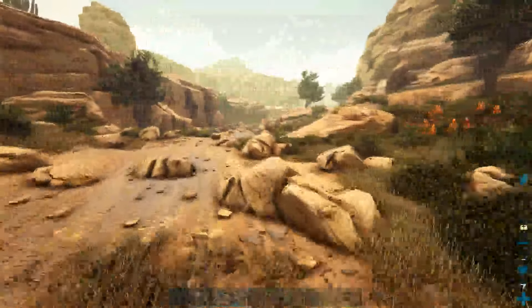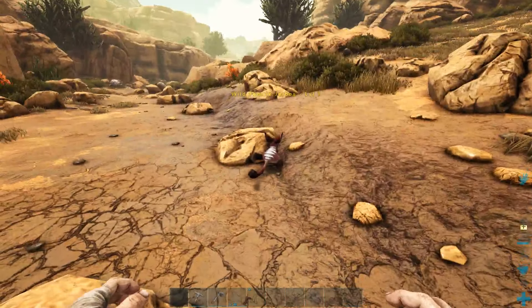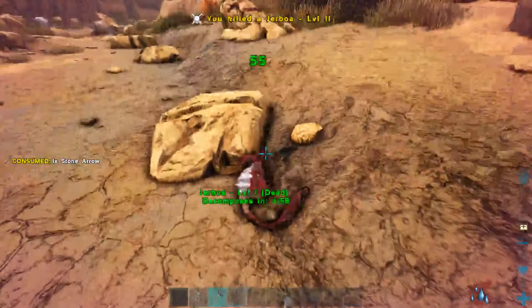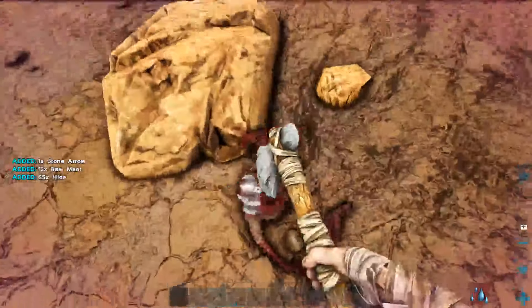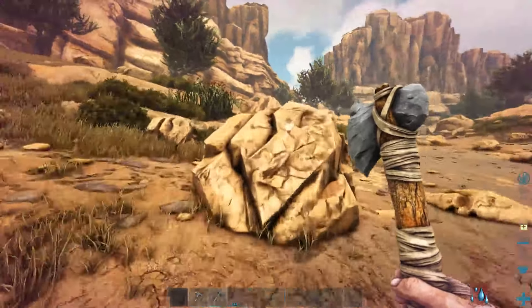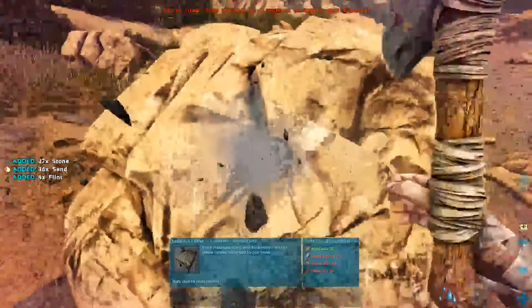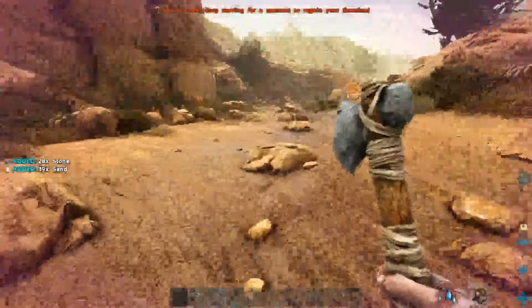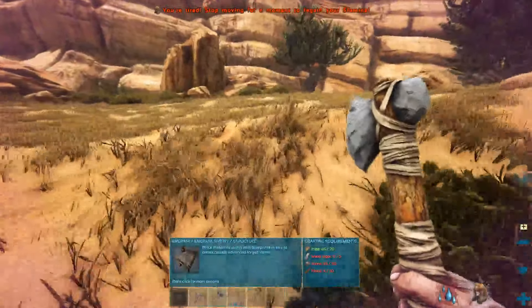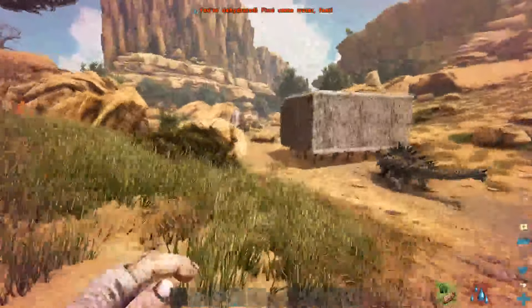I need to find some hide — I don't have enough right now. Hopefully there will be something around here. Perfect! We have plenty of hide. Now just stone and wood and we'll be good to go. I'm going to need some water. Good grief, this place is ruthless. The water is the opposite direction, so I'm going to go ahead and get the wood and stone first and then go grab water.